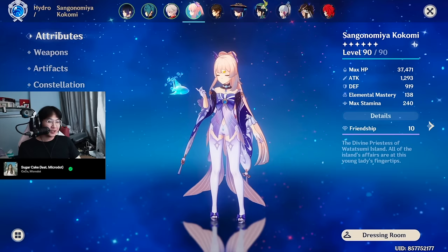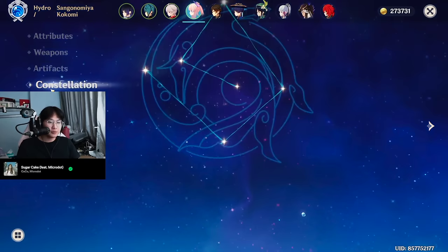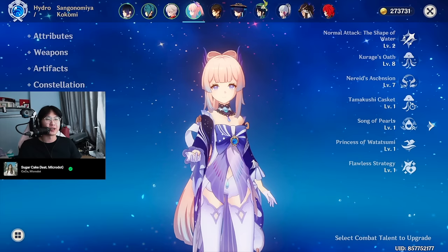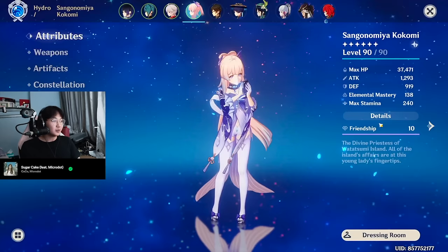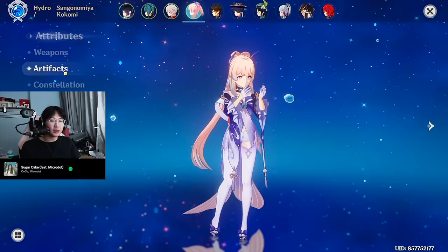Next up, Sangonomiya Kokomi — the character I love to hate on because I really don't like this character. She's good, but I don't like her. She has the Prototype Amber, Ocean-Hued Clam set. Constellation 0. Talents are 2, 8, 7. I was thinking about giving her another talent level, but she heals so much that I feel like it's not necessary. Stats: 37,000 HP — this is with Hydro Resonance. Without it, she has around 34,000 with 158 ER. I opted for a Hydro Goblet instead of an HP Goblet because I don't really need that much healing; I don't mind getting a bit more damage on Kokomi. And then healing bonus with a ton of HP, and then some energy recharge.